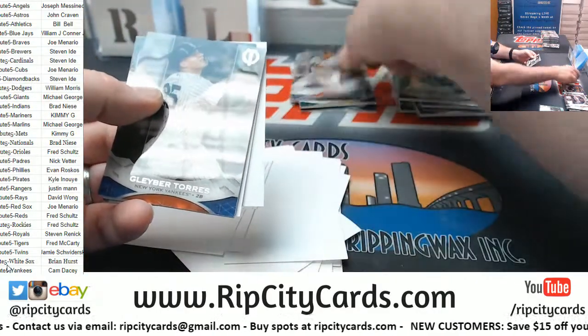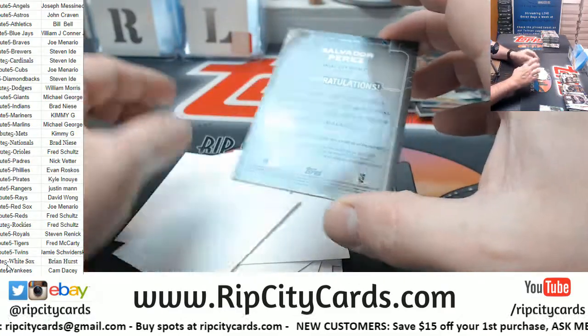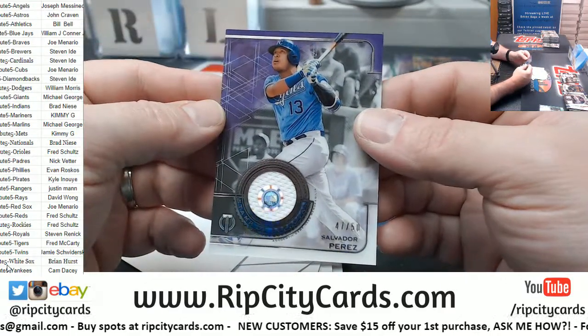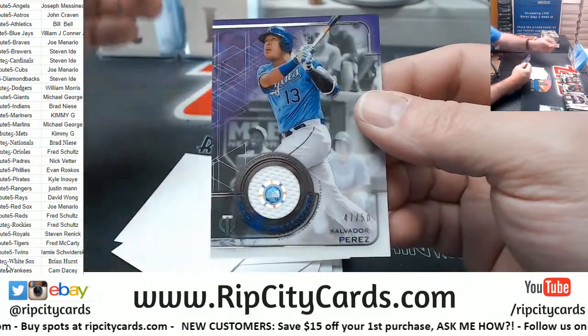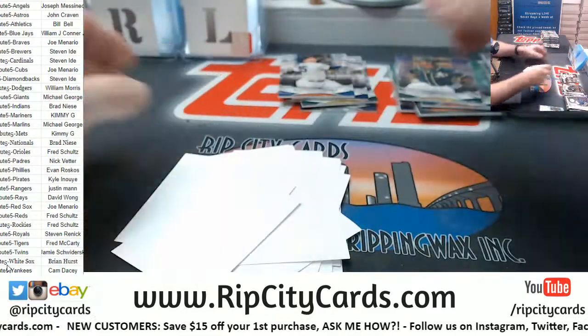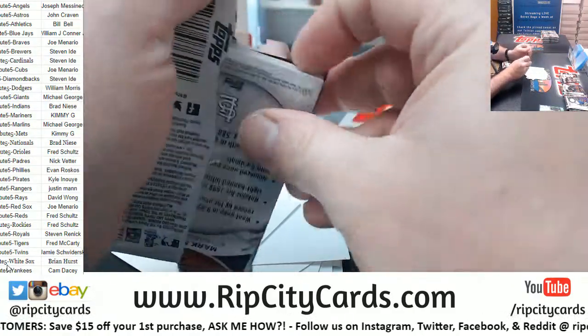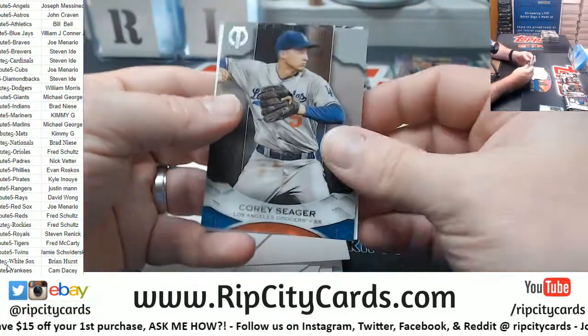Got a Jose Ramirez Indians, a Gleyber Torres for the Yankees, and a Salvador Perez to 50 for the Royals — swatch approved, seal of approval. You can check out that game too to see what happened in it.